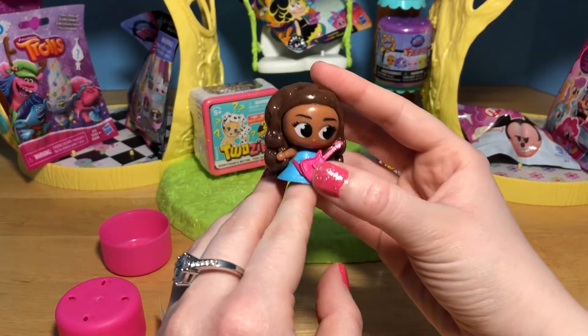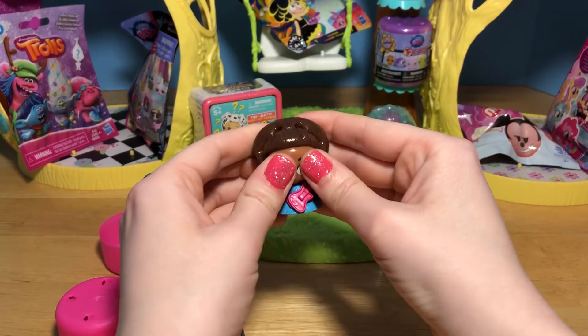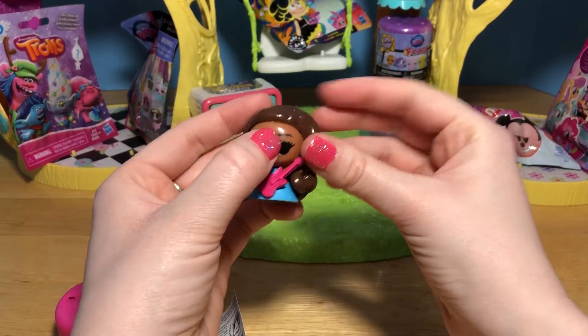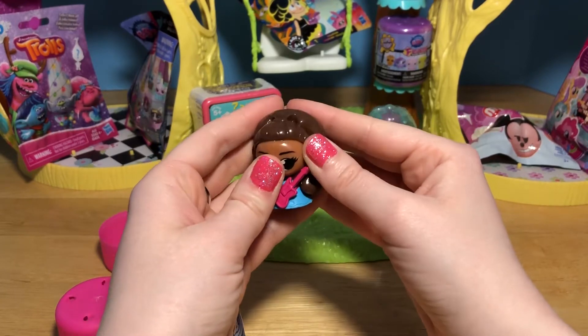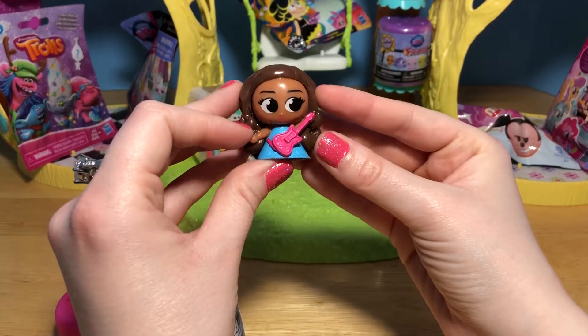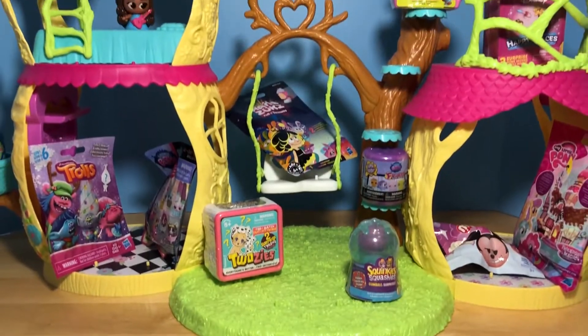And she's also hollow at the bottom here - but she's not super squishy! Her hair is pretty squishy but her head is almost like a hard plastic inside so you can't really squish it! But she is still fabulous! And what should we open next?